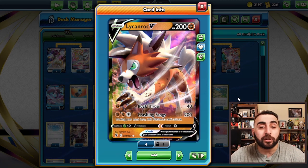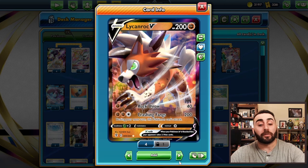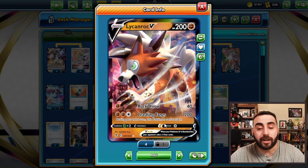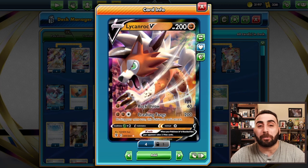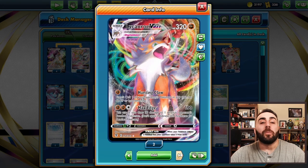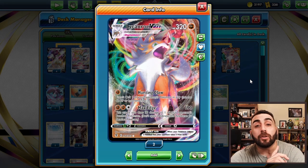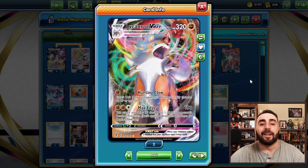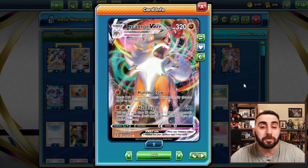Lycanroc is weak to Grass, which is virtually non-existent. We don't really want to attack with the V — you could hit something with Rock Throw for 40 damage, but with 200 HP it's pretty easy for Palkia or Mew to knock it out. We really want to be attacking with the VMAX. At 320 HP with a retreat cost of 1, Hunting Claw is a great attack: you just knock out any one of your opponent's Pokemon that has 60 HP or less.